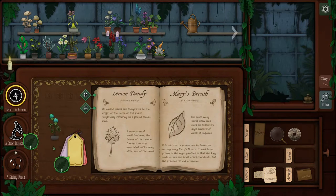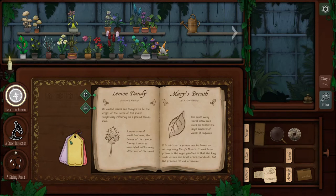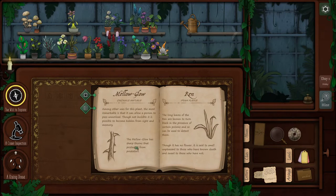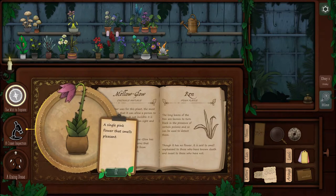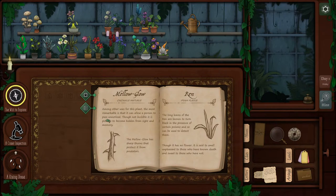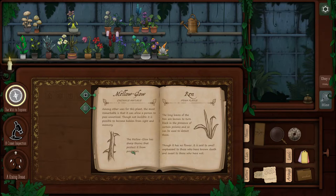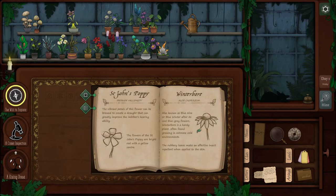This one I first thought was Lemon Dandy. Single pink flower that smells pleasant — most remarkable is that it can allow a person to pass unnoticed. Though not invisible, it is possible to become hidden from sight and memory. A sharp mellow glow has sharp thorns that protect it from its predators. I mean, how many plants have thorns? I'm sure lots do.